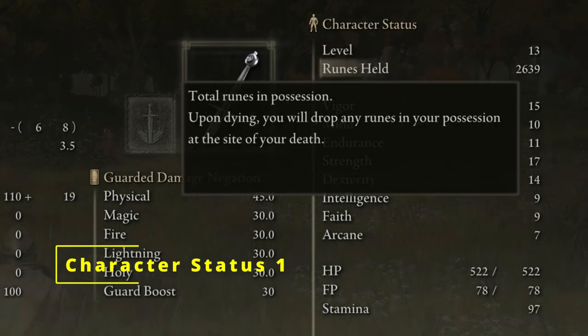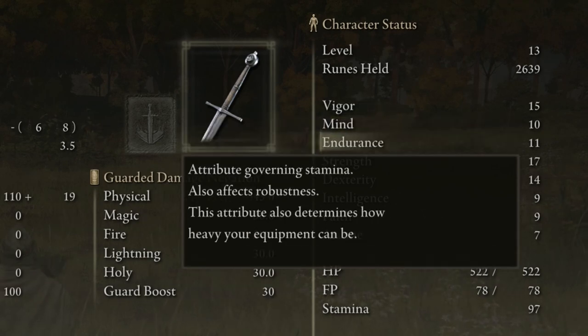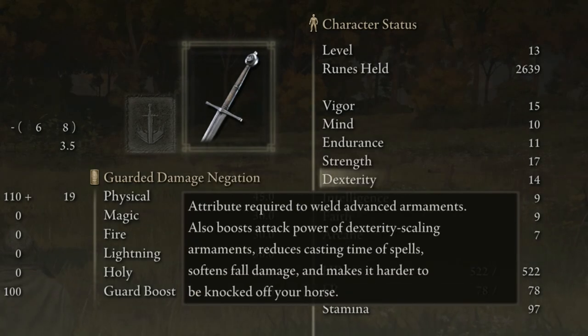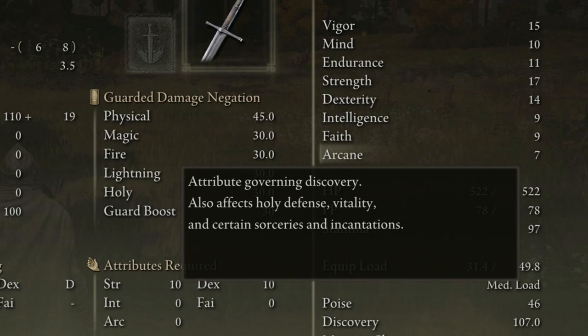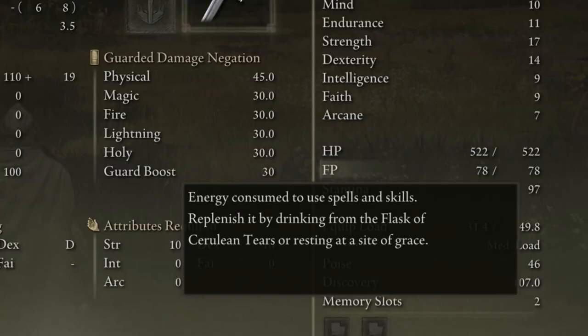Character status: Level and runes held. Vigor increases total HP and affects fire resistance and immunity. Mind increases total FP and affects focus. Endurance increases total stamina, affects robustness, and increases equip load. Strength affects physical defense. Dexterity reduces casting time of spells, lowers fall damage, and makes it harder to be knocked off your horse. Intelligence is required for glintstone sorceries and boosts magic damage while improving magic resistance. Faith is required for incantations and boosts faith-scaling incantations. Arcane increases discovery (item drop rates), affects holy defense and vitality, and increases passive effect buildup on weapons that scale with it.